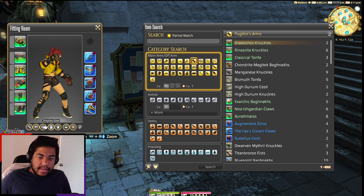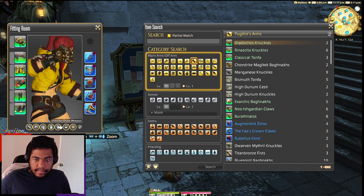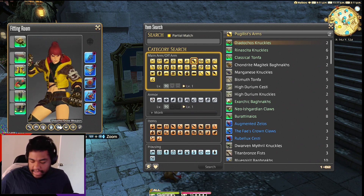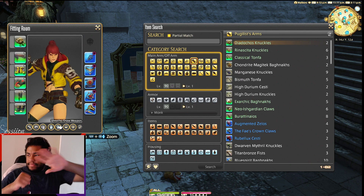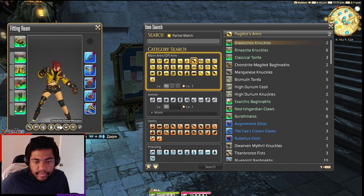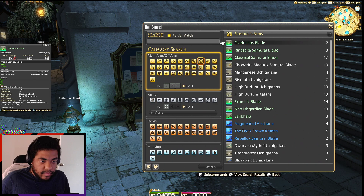Let's go check out the Monk knuckles. What I like is that it's not just an extension for the fist — it kind of covers over the fist, so it just looks like a larger fist instead of something that extends outward. I actually prefer that it stays close to the actual hand because it just looks more realistic. So that is sick. And then for Samurai...